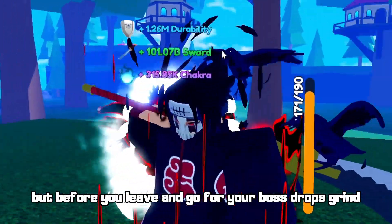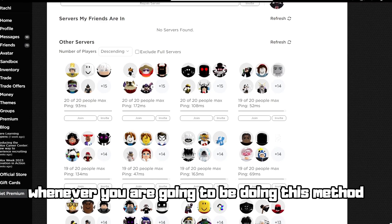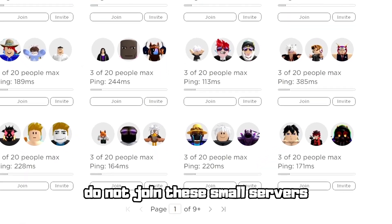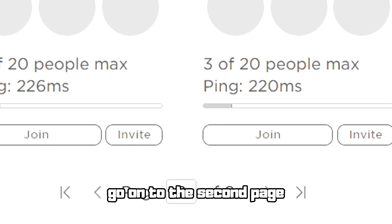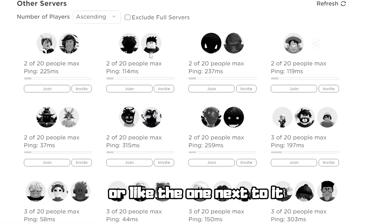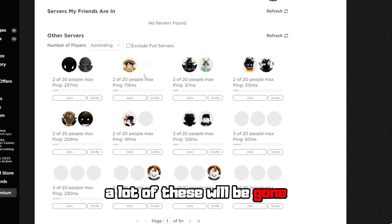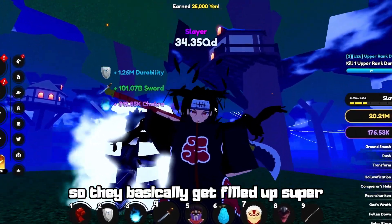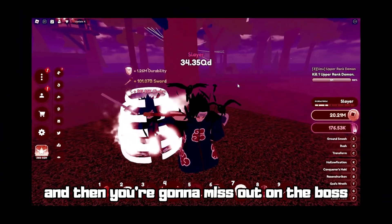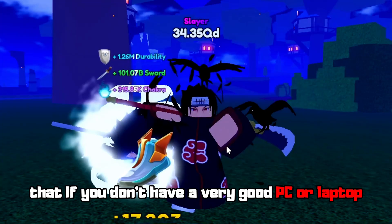Before you go for your boss drops grind, here are a few tips. When joining a small server, do not join the ones on the first page. Go to the second or third page and join a server there. The reason is that the smallest servers on the first page get filled up really fast — if you refresh, many of them will be gone and replaced. If three or four people join the same small server, you'll miss out on the boss.